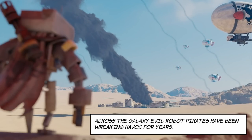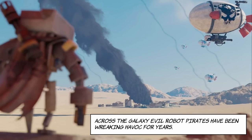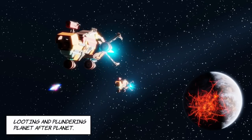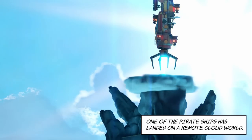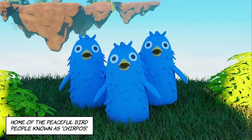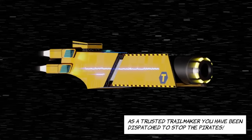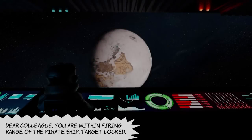Across the galaxy, evil robot pirates have been wreaking havoc for years — looting and plundering planet after planet. One of the pirate ships has landed on a remote cloud world, home of the peaceful bird people known as Cherbos. As a trusted trail maker, you have been dispatched to stop the pirates.